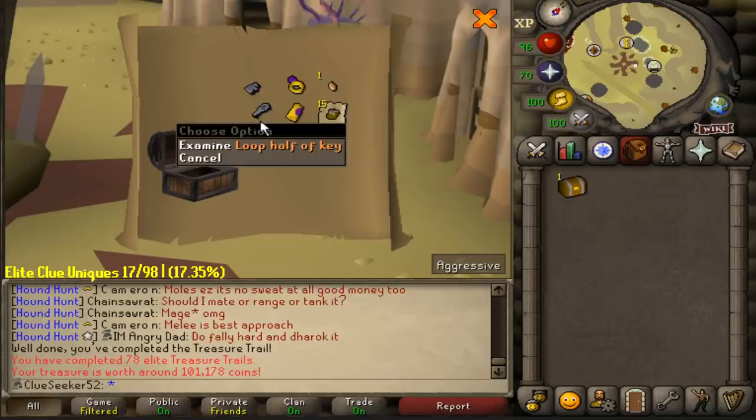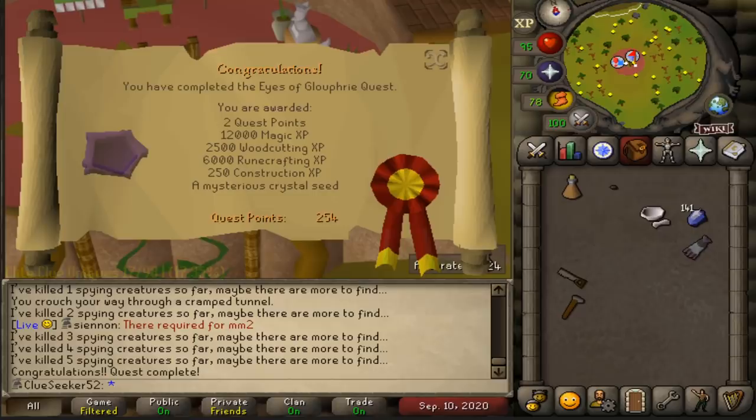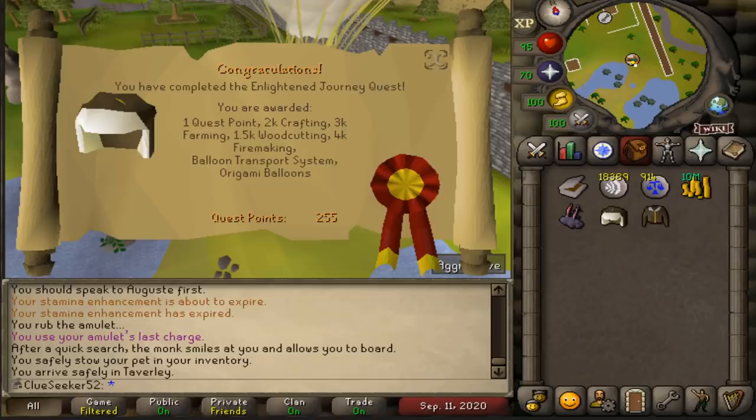Well, at least we got a full Crystal Key there, and a Palm Tree Seed isn't too bad. Next up, just really standard Elites to be honest — nothing really to report. Eyes of Glouphrie, done. And Enlightened Journey, done.